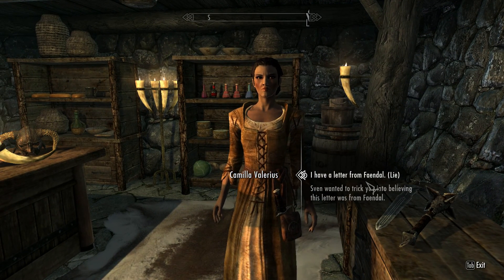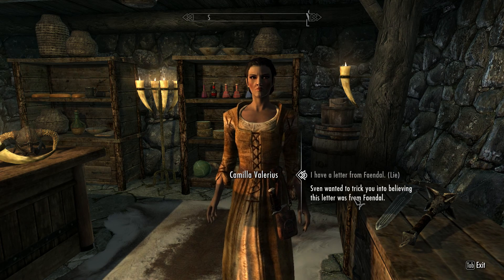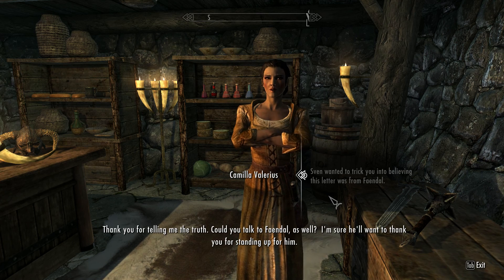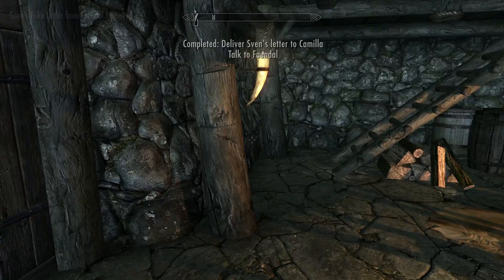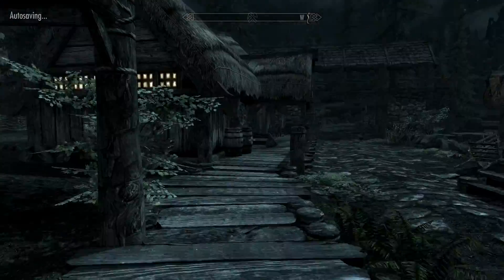Yeah, you can double-double cross. I can tell Camilla the letter is from Faendal, or I can tell her it's from Sven. I want to tell her the truth because I don't like to lie. Sven wanted to trick you into believing this letter was from Faendal. He wanted you to think Faendal wrote this? Thank you for telling me the truth — could you talk to Faendal as well? I'm sure he'll want to thank you for standing up for him. We did just see them having a fight — next time we talk to this guy, he'll mention it. But we're going to go back and get our follower really quick.